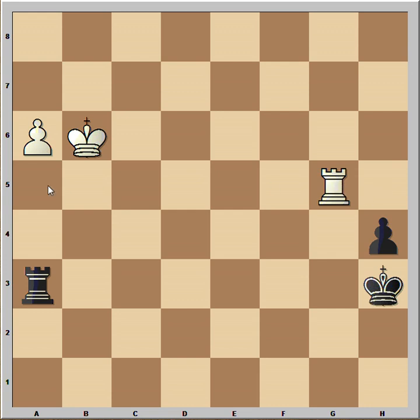Looks like he is going to play rook to a5. And we have reached the critical position of the game. It is black to move. What would you play in this position? Are you ready? Rook takes on a6 is a forced draw.